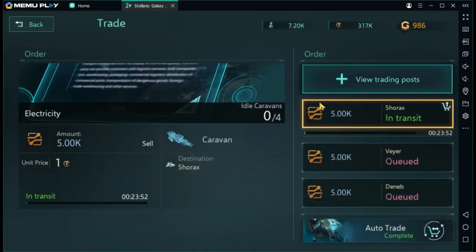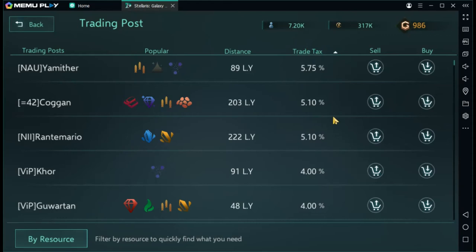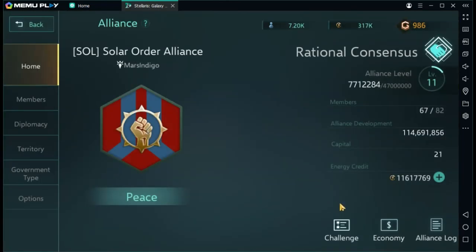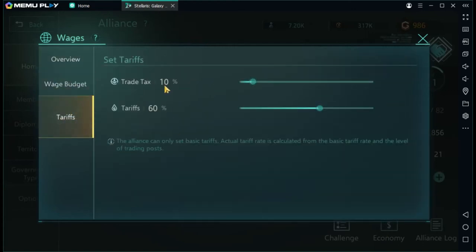Let's talk about distances and tariffs. Trade tax is the tax this alliance imposes on their trades — you can adjust it if you're the alliance leader. The sales trade tax is 10% of a purchase, and tariffs are 60%. The alliance sets a basic tariff rate, but the actual tariff rate is calculated from that basic rate combined with the level of the trading post.